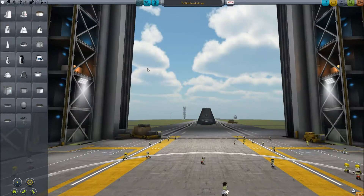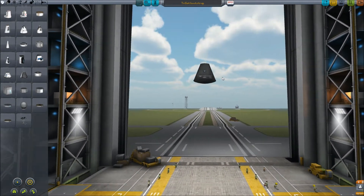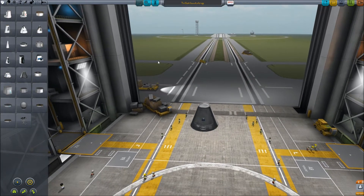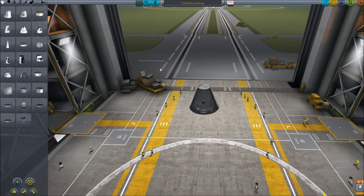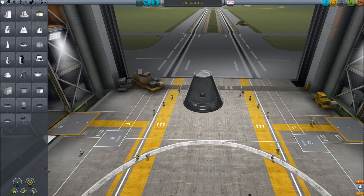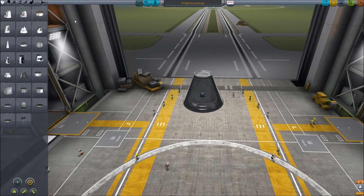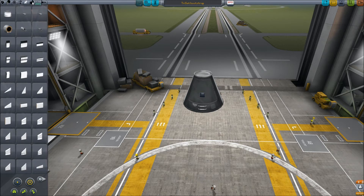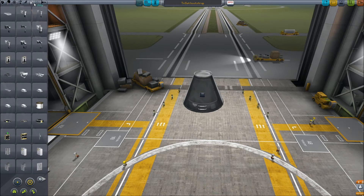We're going to need a command pod first of all, because the first set of satellites actually need to be manned — or you can do it without them, but I won't recommend it, because doing it manned is so much easier and you don't really have to care about a lot of the problems you can get into.